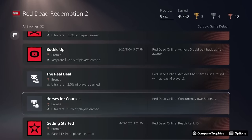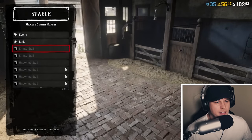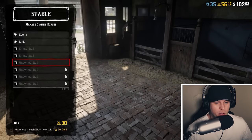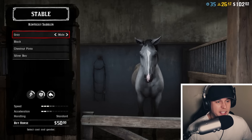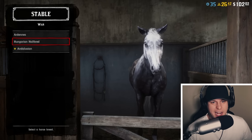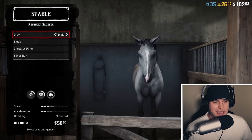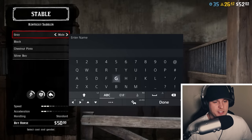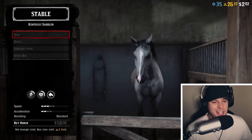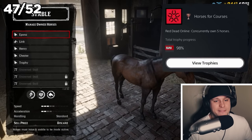For this next trophy, all I need is to own five horses at the same time, so let's head over to the stable and buy them. I have two and I need to buy another stall — 30 gold. I don't have enough money, so I have to spend gold. I think the Kentucky Saddler's the cheapest horse, so I'll probably just buy three more. You have to name your horse — Henry, Chester, and I'll name the last one Trophy because he's going to give me the trophy as soon as I buy him. There it is. Easy trophy — a little expensive, but there we go.